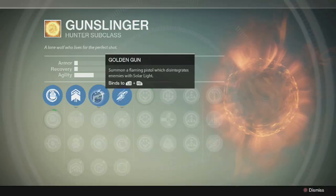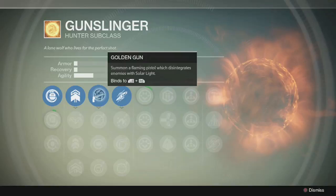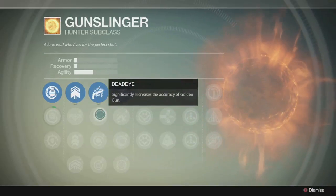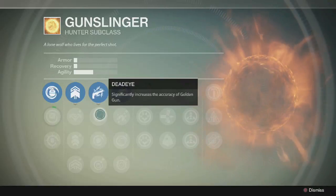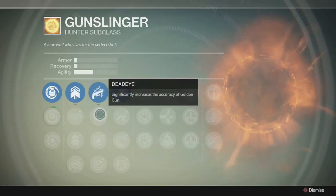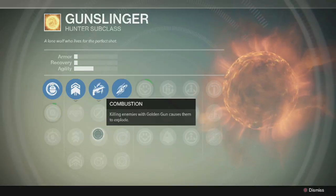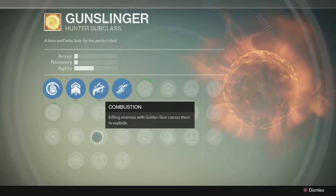Your next tree is the Golden Gun tree. You're gonna get Golden Gun as your supercharge, and then you get to choose one upgrade for it. First thing you get is Dead Eye, which significantly increases the accuracy of the Golden Gun. I personally don't find the accuracy of the Golden Gun bad or in need of increasing. So I probably won't be using that — the upgrade I'm really looking at is Combustion.